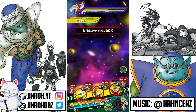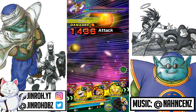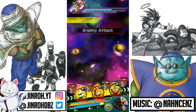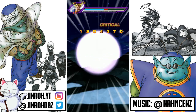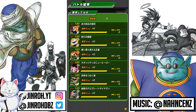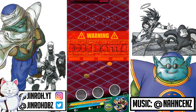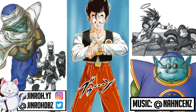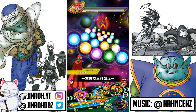Moving on to Great Saiyaman 3. The super attack causes immense damage to the enemy and raises super-type allies' attack by 25% for one turn. The passive skill is attack and defense increase of 17% and chance of critical hit +3% per Time Travelers category ally on the team, defense minus 30% within the same turn after receiving attack, and counters with tremendous power upon receiving a normal attack. In this team build, this unit isn't shown to full potential since there are very few Time Traveler units on the team — so his passive isn't being maximized.